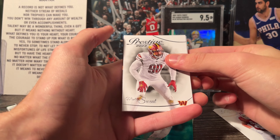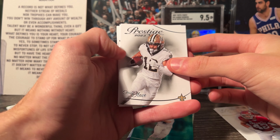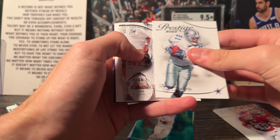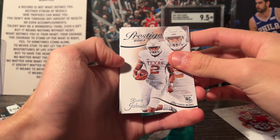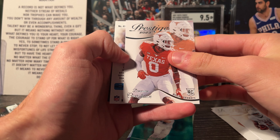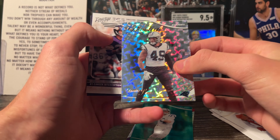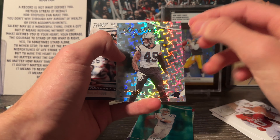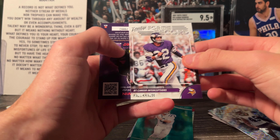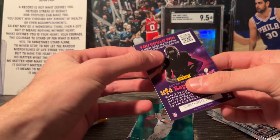We also got Montez Sweat, Chris Olave, Deion Sanders, and some rookies — Rashee Rice, Frankie Luvu on an Extra Points parallel, and Paul Krause on a For the Record card — 81 career interceptions. Pretty cool.